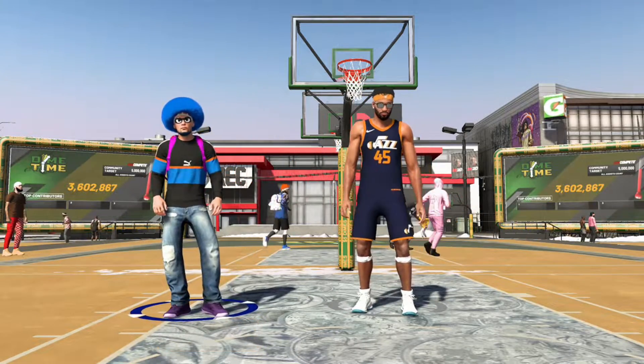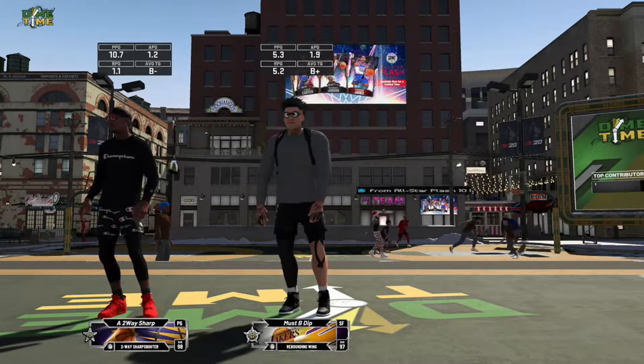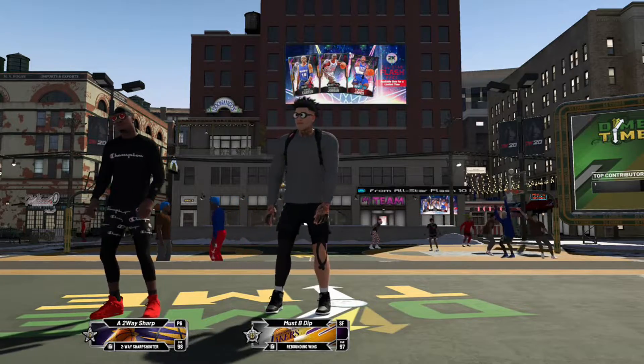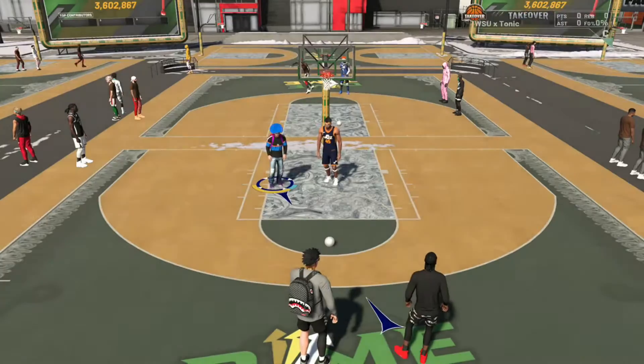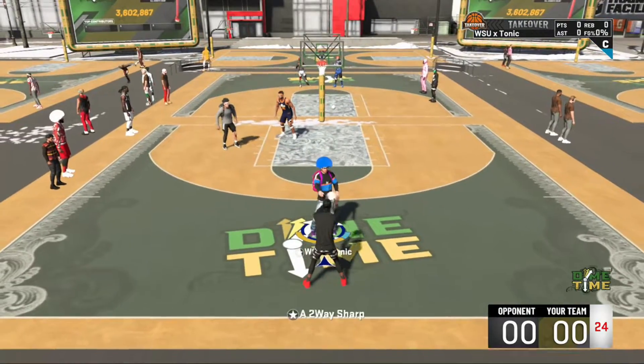So you see I'm on my inside out playmaker. Portshop is on his glass lock. He has Hall of Fame defensive badges, I do not — I only have 9 gold. We are playing a 2-way sharp with lock takeover and a rebounding wing. Shout out to that man, but both of these players have Hall of Fame defensive badges.